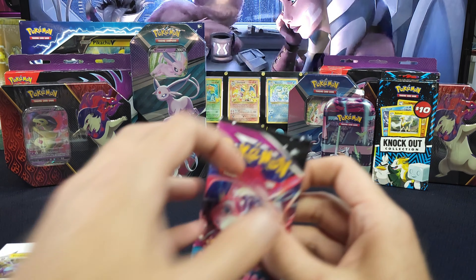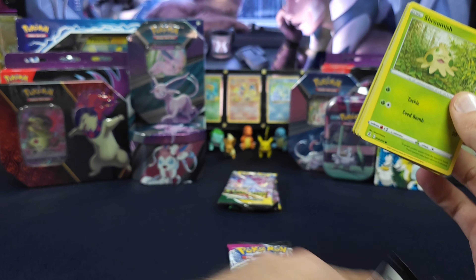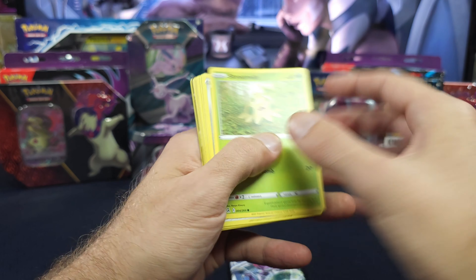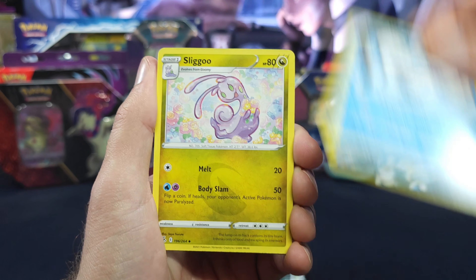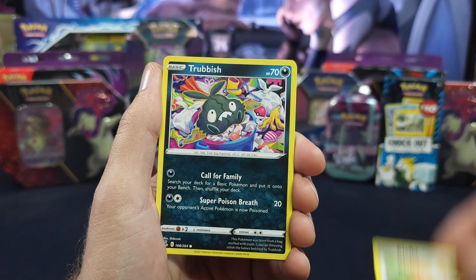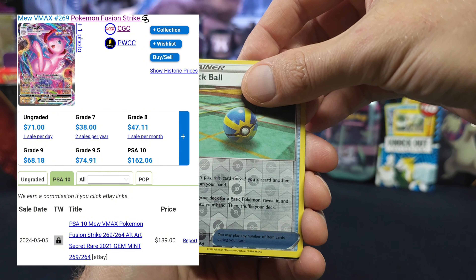The Mew is actually the card I pulled, and for some reason I thought, like, "oh, cool, Mew VMAX." Because not the Gengar VMAX in the set, but the regular Gengar has a very similar look, and I was thinking, like, okay, cool - probably a nice $5, $6 card. Looked it up and it was like, boom, $70 raw, I think $170 graded.